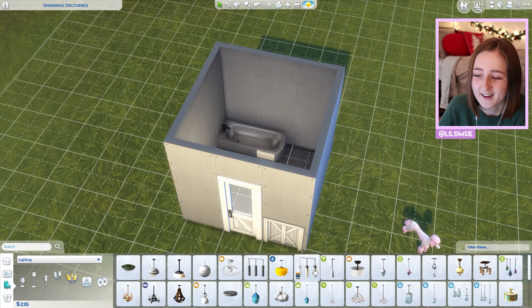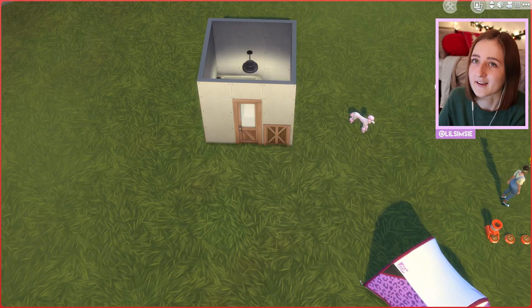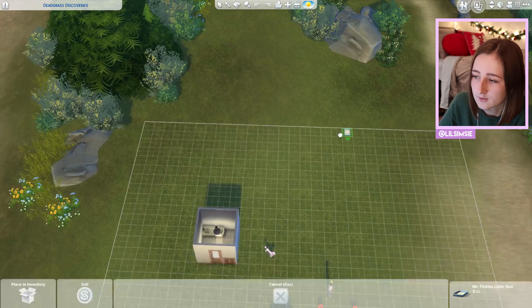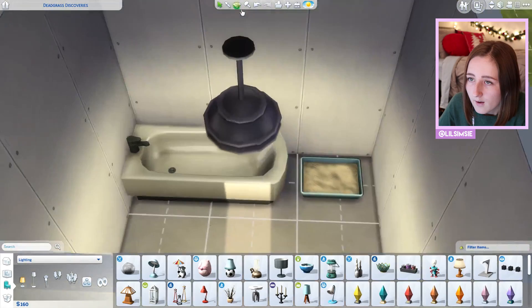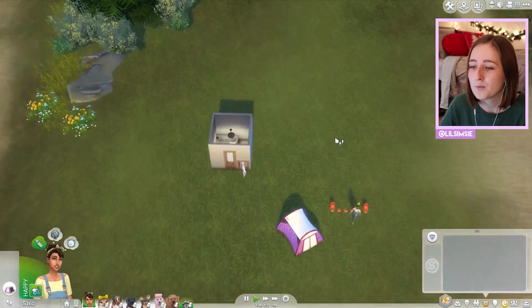I want it to be like a cabin — a log cabin, but a nice log cabin eventually. I really want the build to be fitting for the idea of the story: living on this island alone with her dogs in a cabin. It has to be worth a lot of money, and that is the goal. One of these days eventually we'll have that, but today is not that day.